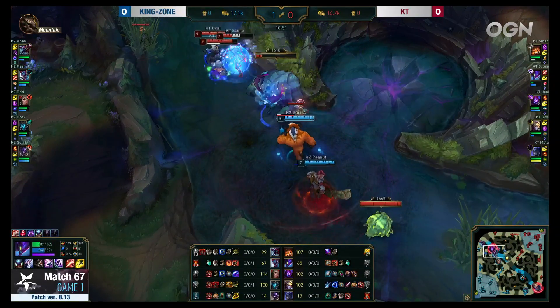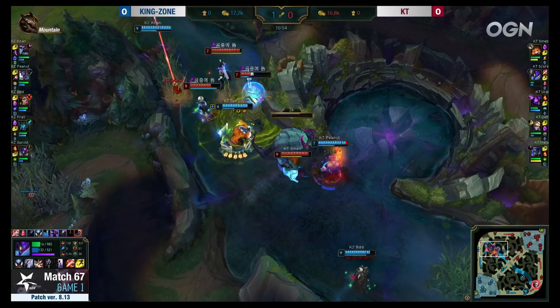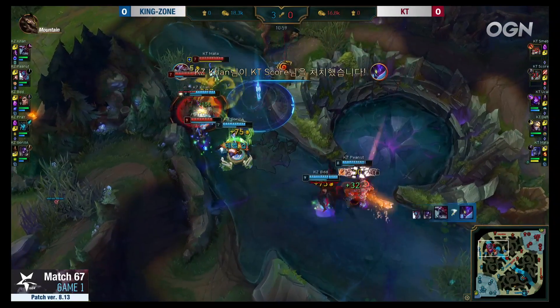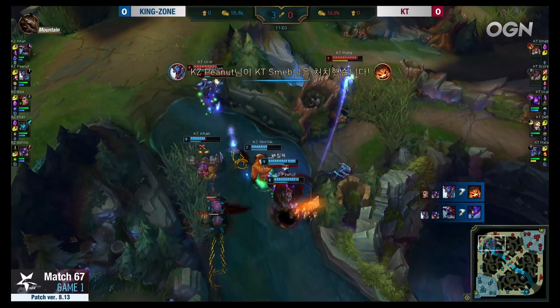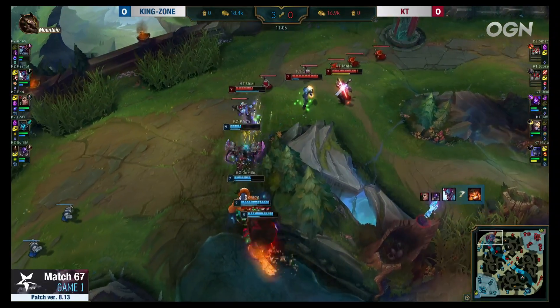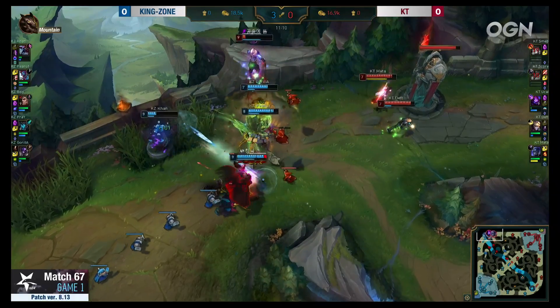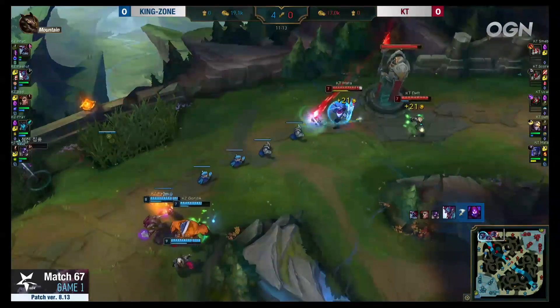Should be able to actually burst this one as Shelly does a lot of damage. Stand United comes in — will the smite actually be there? Peanut doesn't smite it but eventually picks it up. Now Smeb wants Mega Gnar but he doesn't get it — it's two free kills for Kingzone as everyone is just too squishy on the side of KT. Khan now just tanking forward and the Malzahar just can't do anything. Headbutt Pulv back off cooldown and Peanut gets another one — it's 4-0.